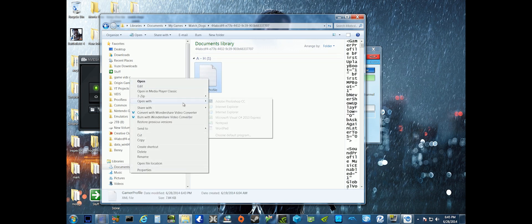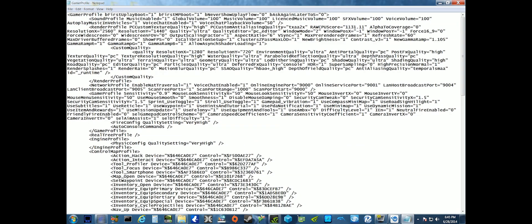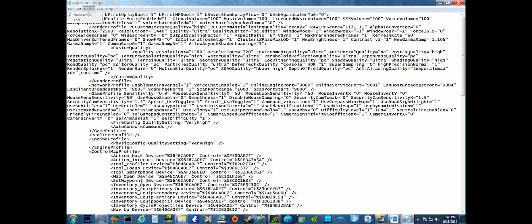Go ahead and right click that and open with Notepad. Maximize it, and be sure that Word Wrap under Format is checked, to make it easier to find everything so it doesn't bleed over to the side. You have this first indent here, and then you have this second indent here, and this whole mess of things.